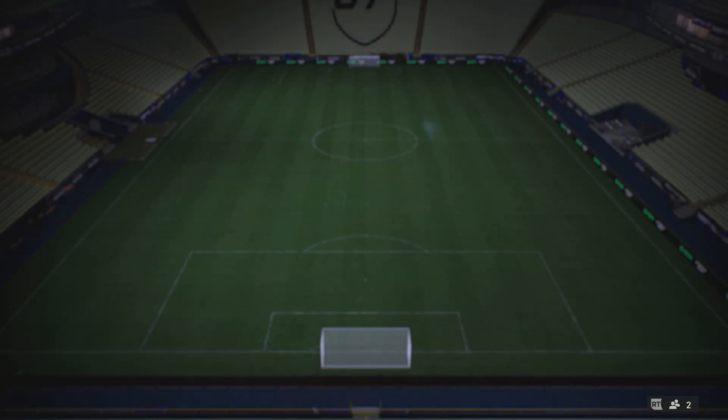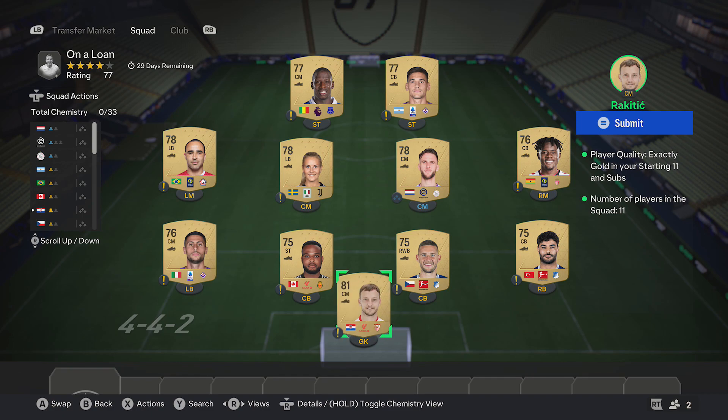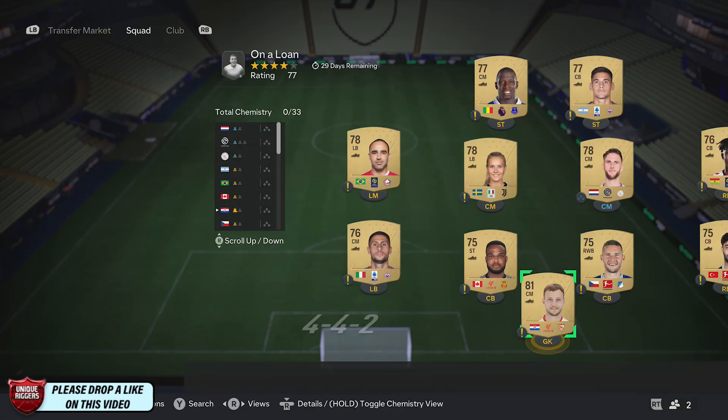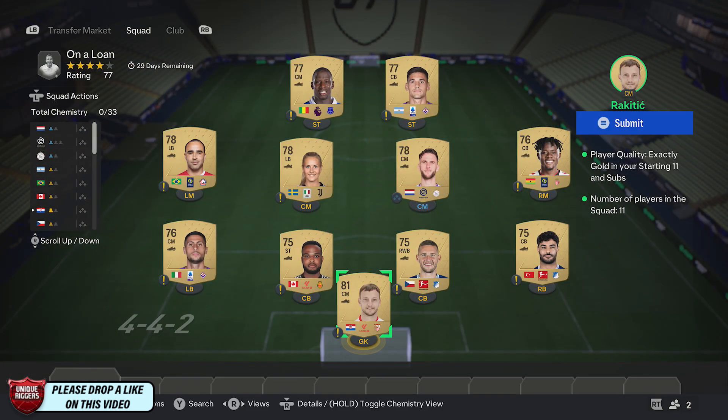Next up, once again just ignore the team just here, jump on the transfer market once it loads, then just select gold, find the cheapest cards, pick up 11, put them on the team and they'll complete that one.